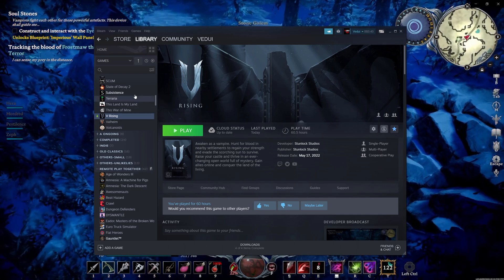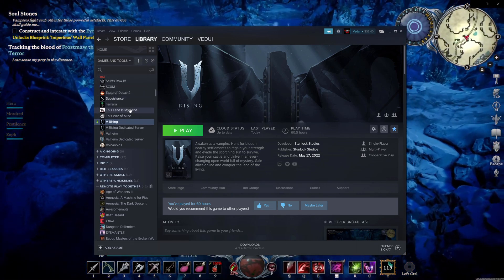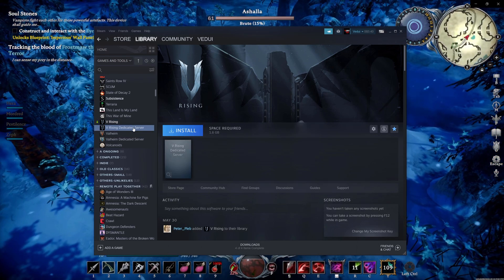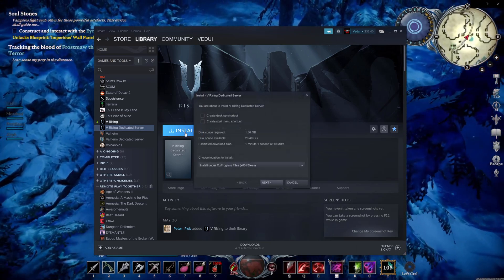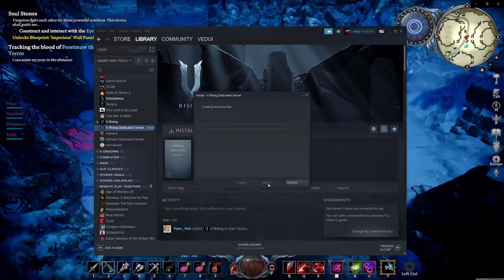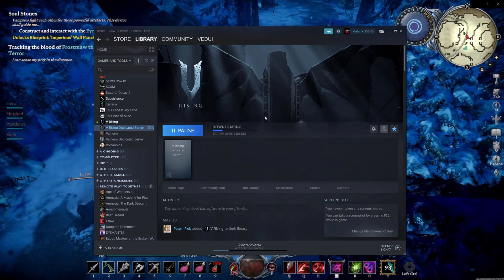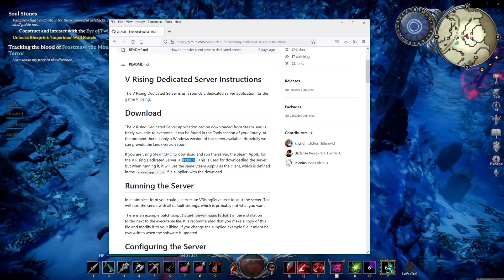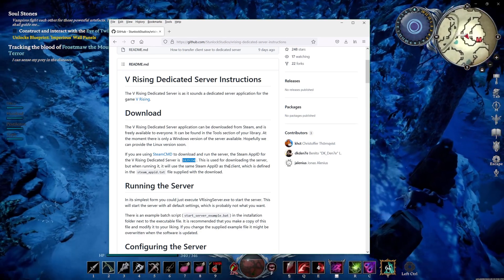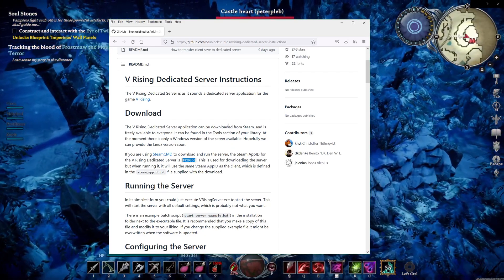The first step you need to take is to locate in your Steam the actual server. You want to go up to Games, or whatever you have ticked, and hit Tools, which will show you the actual servers as well. It will show up something like this — V Rising Dedicated Server. Simply hit Install, choose where you're going to have it. It's actually really small at 1.6 GB, so just hit Next and it will start downloading and installing on your PC. If you're doing it through Steam command, the app ID is 1829350. If you don't know how to use Steam command, you could Google it, but I'd suggest using the Steam client because it's a lot more straightforward and faster.